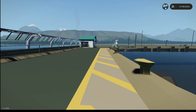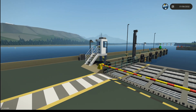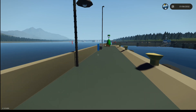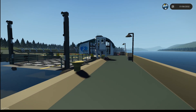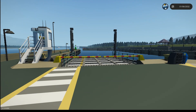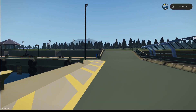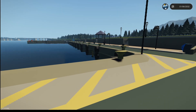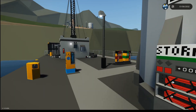Hello everyone, welcome back to Stormworks Build and Rescue and welcome back to Halt Harbour. We're in Halt Harbour today because we're going to be doing a video on how to make environmental mods like this one. This isn't in the standard base game - it's been built by me and added into the game through add-ons, giving you the opportunity to use this harbour alongside your game, which is good because you don't really get many nice harbours in the base game.